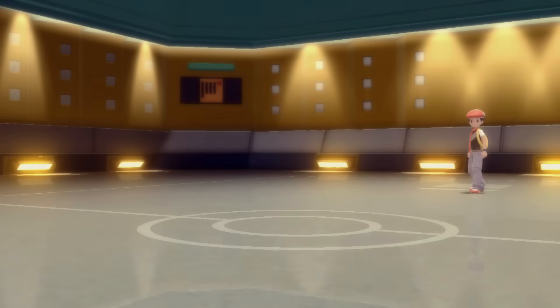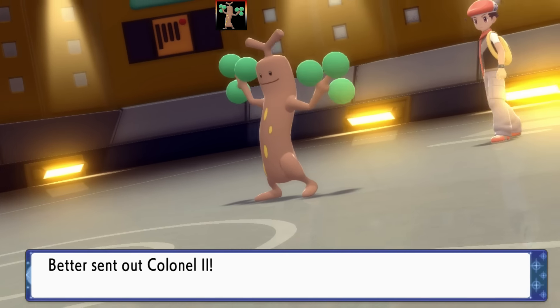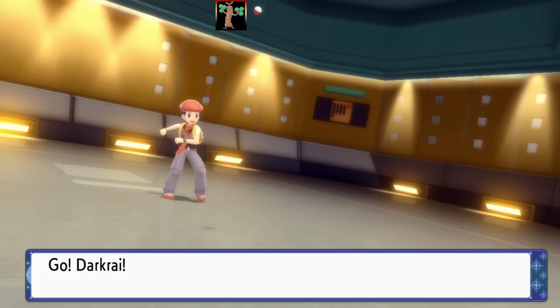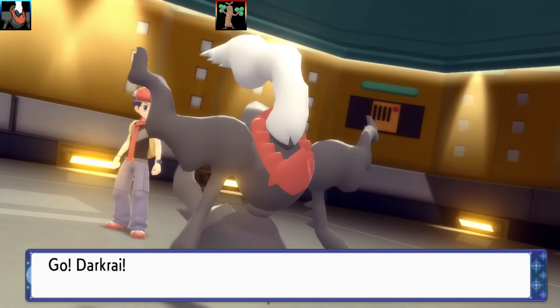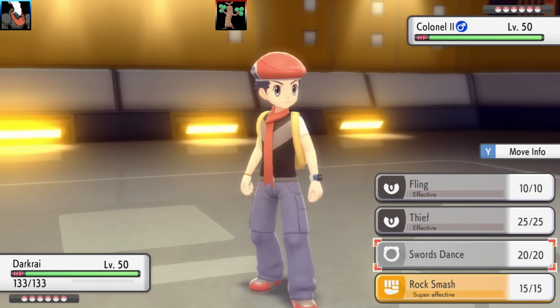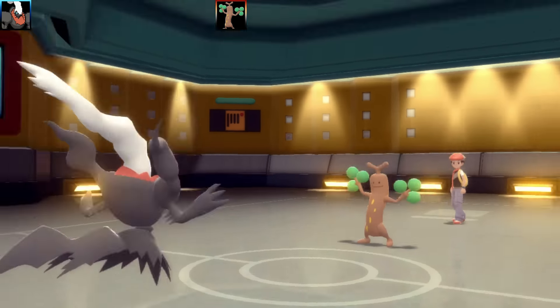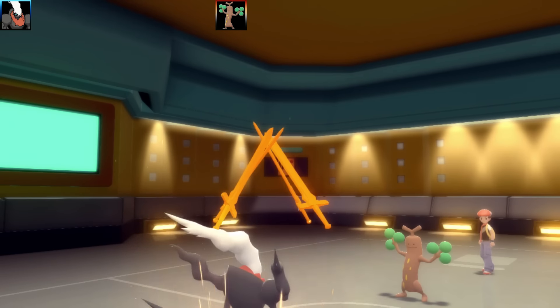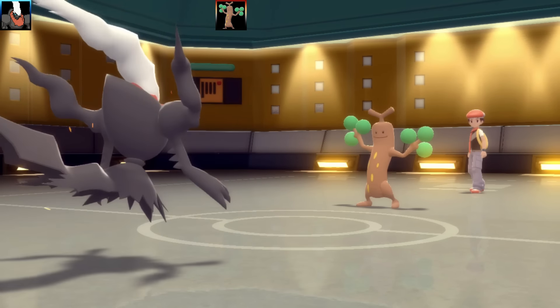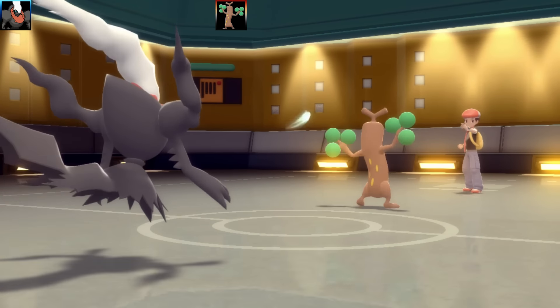I've got two battles today with the dark Darkrai team. The first battle is against a player named Beto. Our first Pokémon is going to be Sudowoodo. I'm good at making good Pokémon look really bad, so I had to try my best to come up with six different strategies I thought could be interesting. Looking at my spreadsheet here...